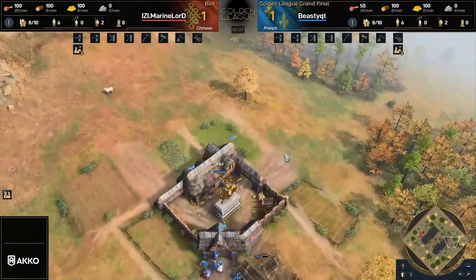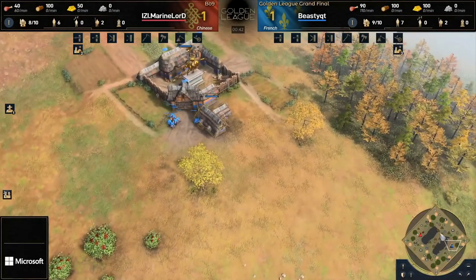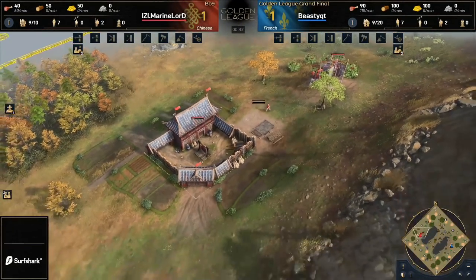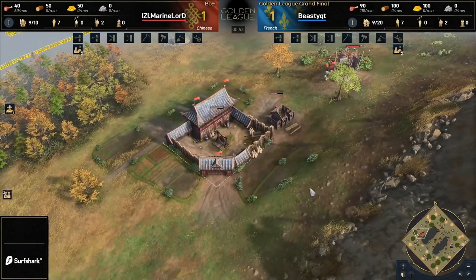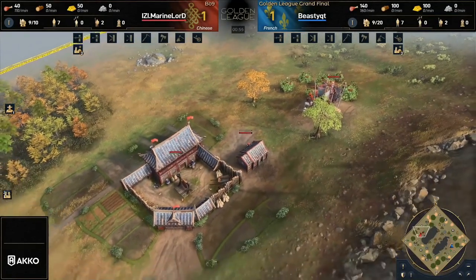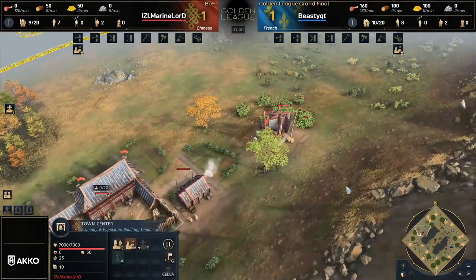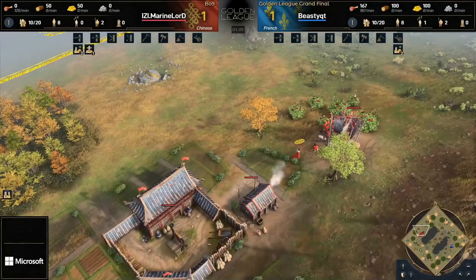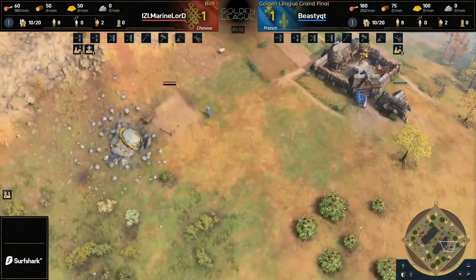Now, this is something I often talk about quite a bit. I'd love to focus on the Chinese player's build order here and see exactly what Marine Lord gets up to in this early stage of the game. We can already see that his berries are quite far away from his wood line, but he's got a great little spot for his Imperial Academy, where he's going to be able to pick up his gold mine as well as his lumber camp and his mill. That's a very nice triple out there.